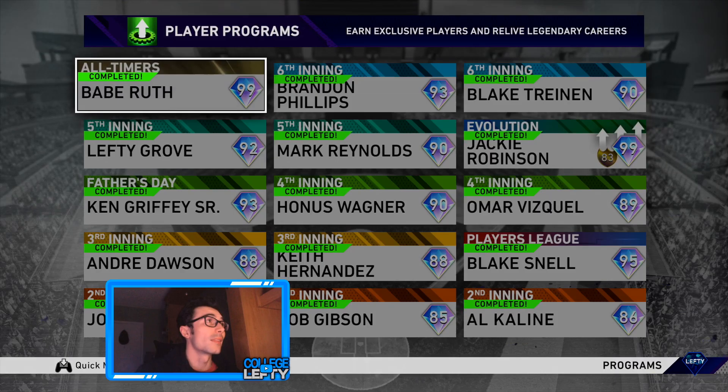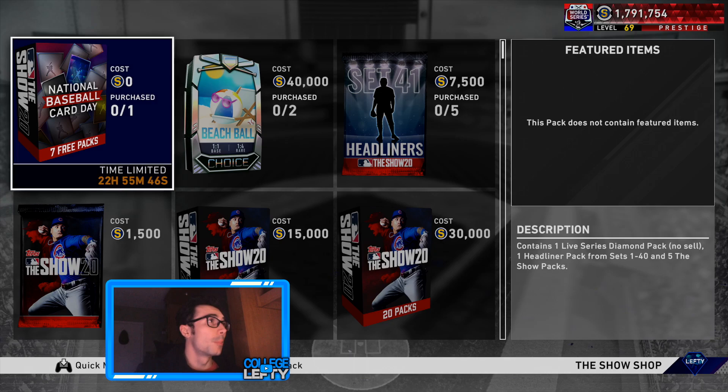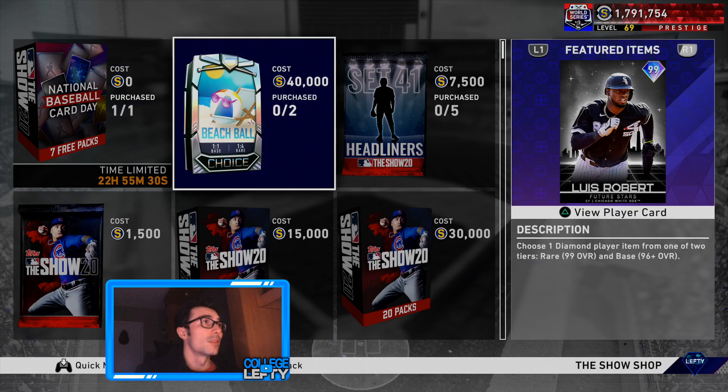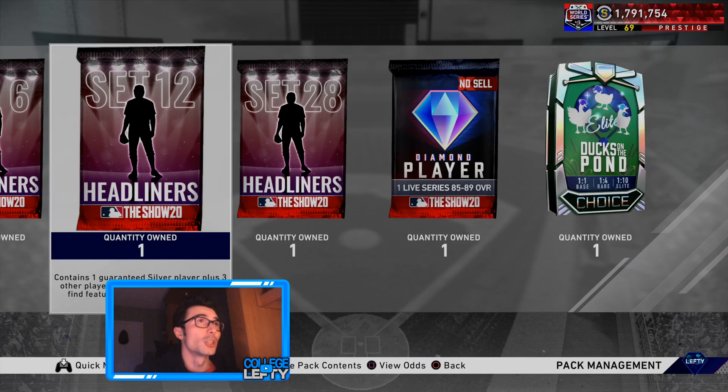Let's go ahead and open up some of these packs. Out of the first three packs in this program I didn't get anything, but I did open them. If you go into the pack store you can open one of these National Baseball Card Day pack bundles — it's seven free packs. It contains a live series diamond no-sell and one headliner card or pack from sets one through 40. That's pretty solid. We got 28 regular packs with a bunch of headliners, a diamond, and a Ducks in the Pond pack.